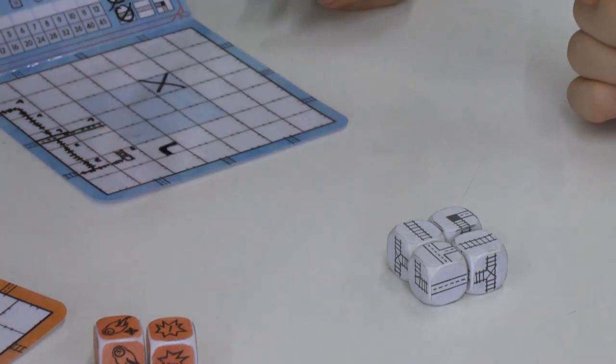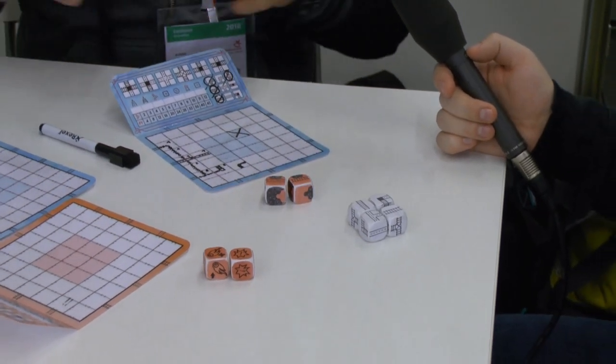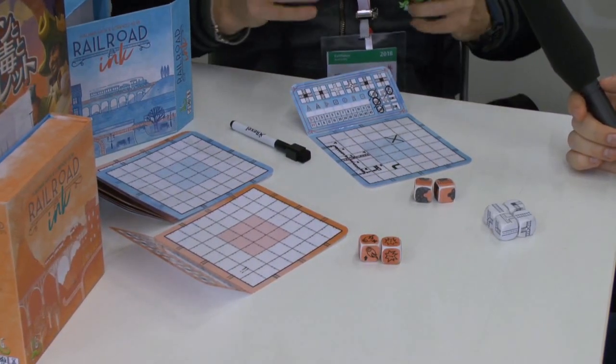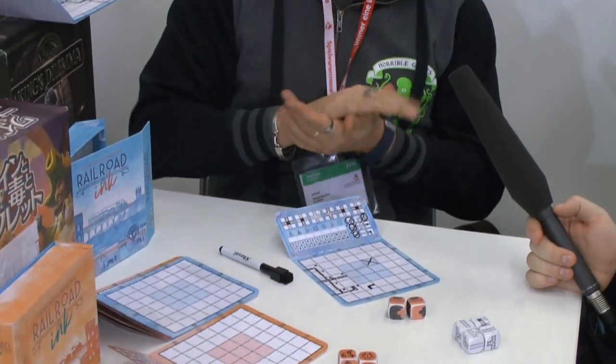When you play with more copies, you only choose one special rule, not more — so you can choose which extra dice you like best. But if you have more than one copy, you can increase the number of players. It is intended to be a very cheap game — the price we are aiming for is around 15 euros per box, so it's not that expensive to have more than one. It's a smallish game we want to release soon this year. It will release simultaneously in at least English, Italian, German, and probably Spanish and French. We hope you will like it when it comes out!